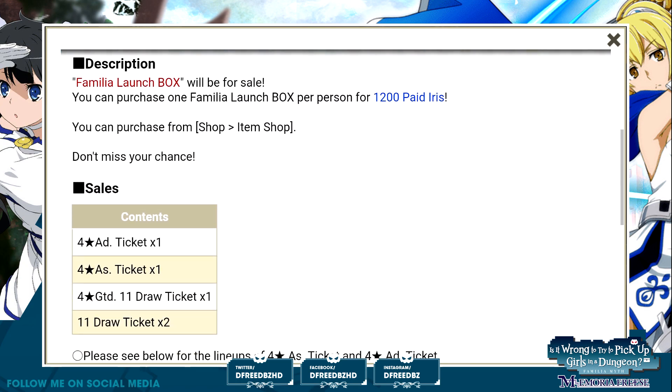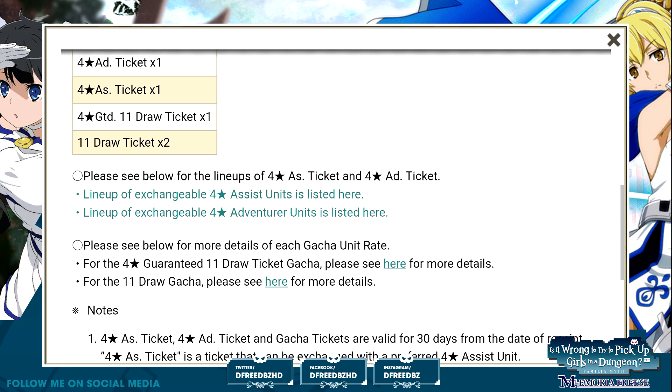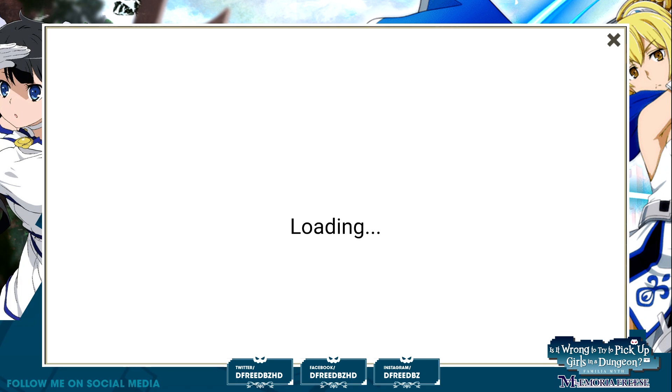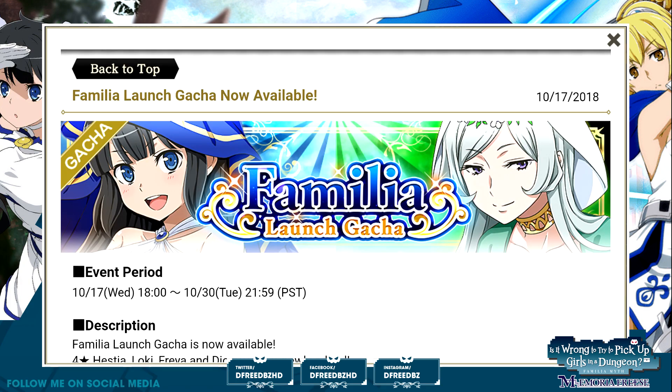So we have the Familia Launch box. You get one 4-star adventurer, one 4-star assist ticket, an 11-draw 4-star guaranteed ticket, and two 11-draw tickets. Cool for me, but for most people I would say don't even bother. We do have the Gacha available right here. Look at that — Hestia looking good, but Hestia is not my bestia. We got Freya though!